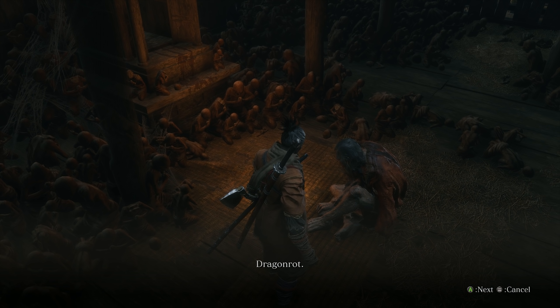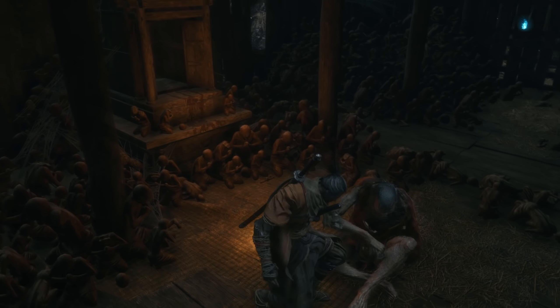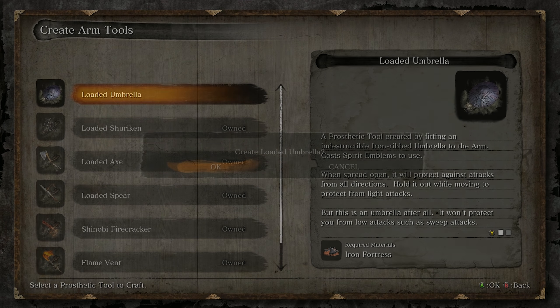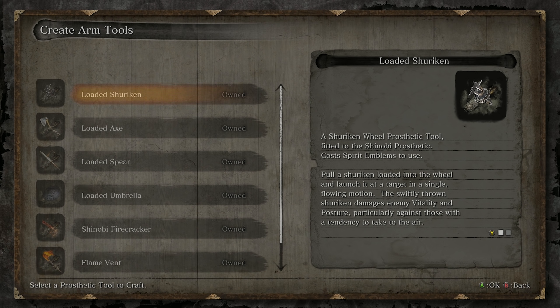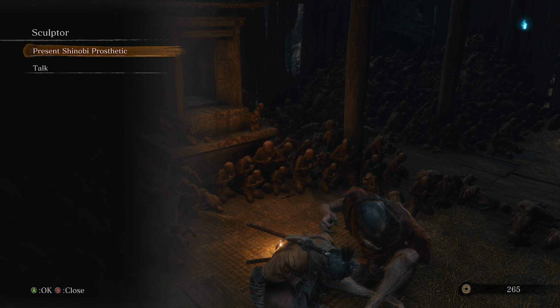Dragonrot. What? The stagnation overflows and spreads a disease that leads eventually to death. What are you talking about? You don't need to worry about me — I'm not normal, you see. It's difficult for me to speak now. Ask Emma about the rest. This doesn't count as progressing his quest, so we can still have him craft prosthetics and fit them for us — so we can get him to give us our new umbrella tool.